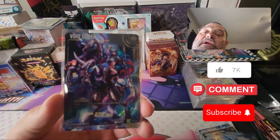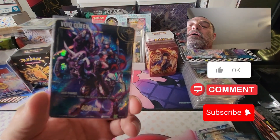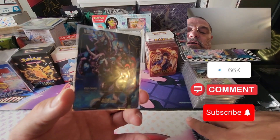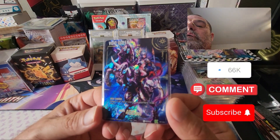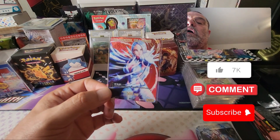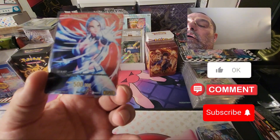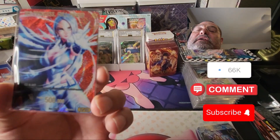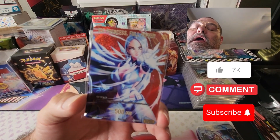You also have the chance in these boxes to pull number cards — they're out of 100. I think there may be one in every box; I'm not 100% sure, don't quote me on that. But every time I've seen someone open a box they've gotten a number card. This is the one that I got — it's the Ice Princess Full Power, and it is number 70 out of 100. Very, very cool looking card.